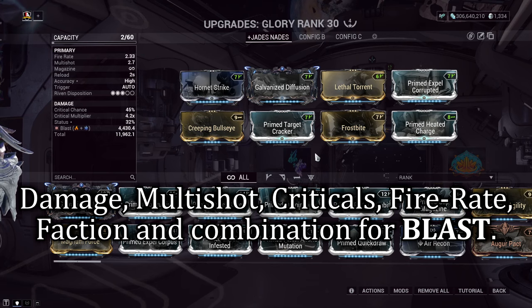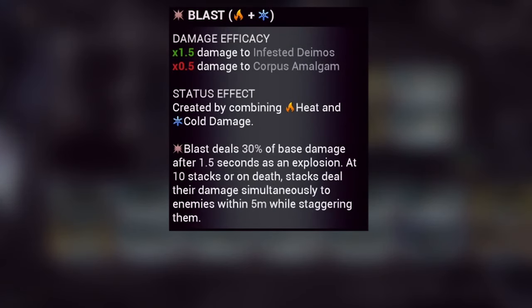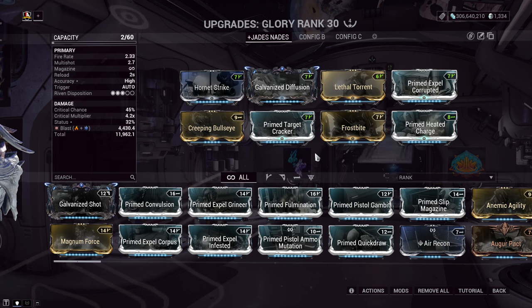For Jade's exalted weapon, Glory, the build is kept quite simple — damage, multi-shot, and criticals are the obvious slots. However, during this update the blast element has been changed. To put it simply: if you deal 100 damage and it procs blast element on top, 1.5 seconds later blast will output 30% of whatever damage you just dealt — so 30 damage off that 100. This gets better and bigger when you factor in more blast procs or even enemy deaths, creating bigger explosions in tighter areas. You can see why it synergizes well within this setup, and why I didn't overdo the range.